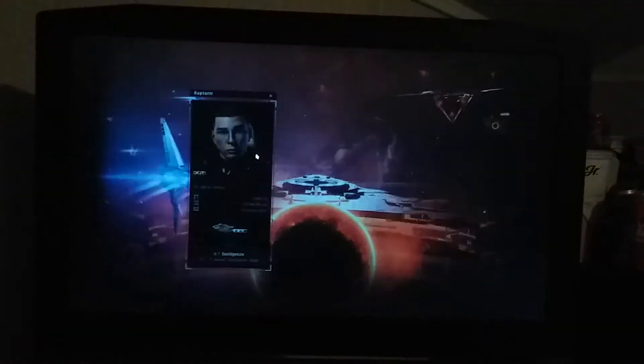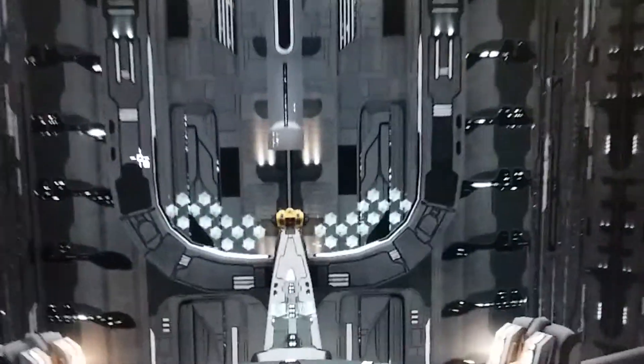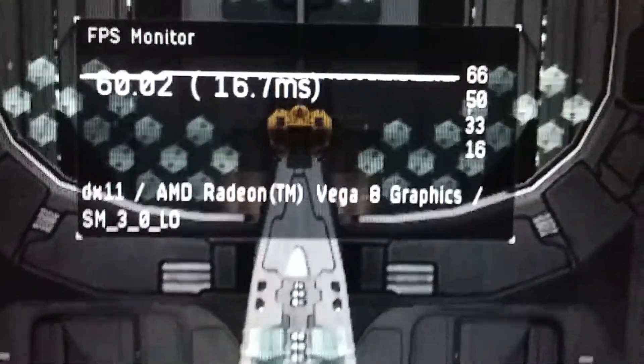This game allows you to see frame rate, latency, and the graphics chip that you are using by pressing Ctrl+F. So you can see it's currently using Vega 8 graphics.